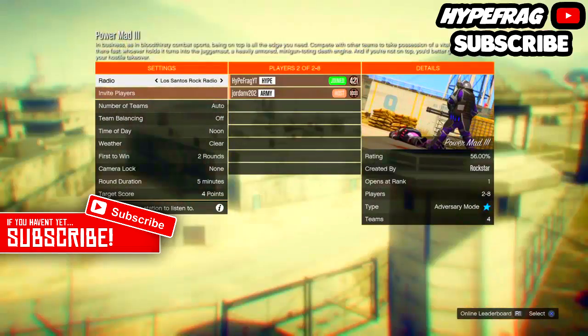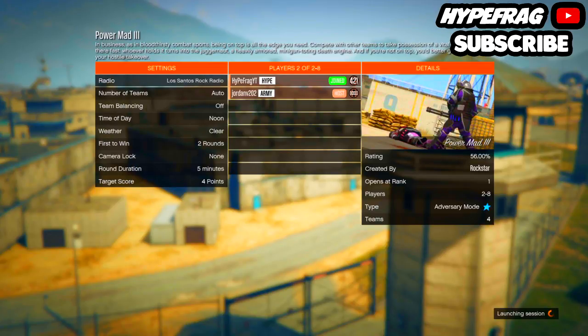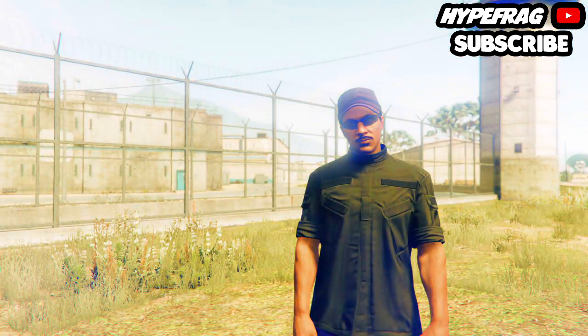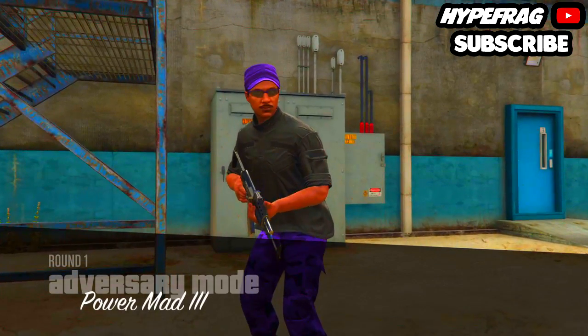Once your friend has launched Power Mad — Power Mad 3 is probably the most recommended one — go ahead and have them launch the mission. Once you've spawned in on the mission, tell your friend not to pick up the juggernaut suit.